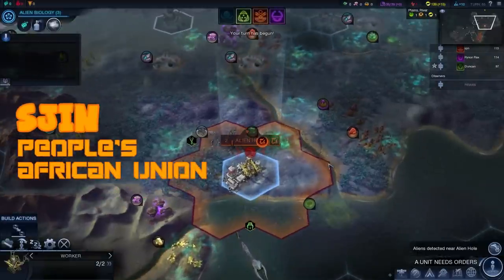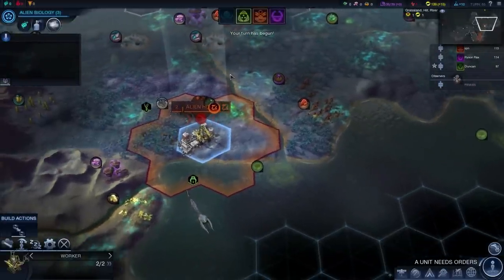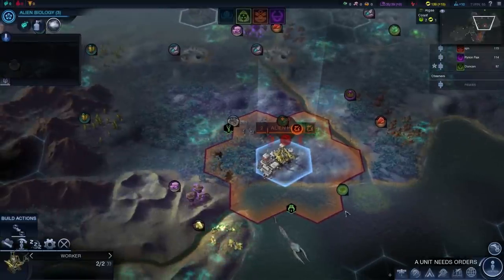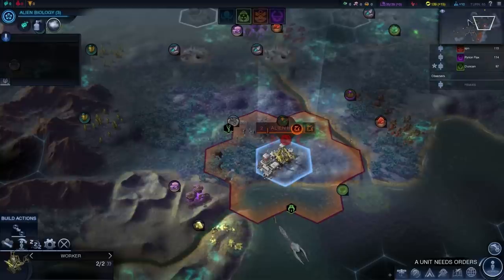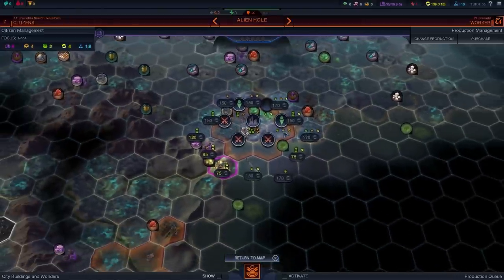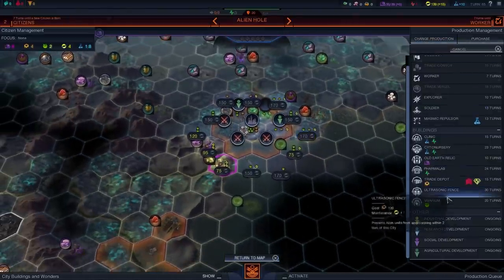The worm's getting close to A-hole — that's the name, Alien Hole. I'm really nervous about his position actually. You should build a fence. But the problem is always when you put down a new city like this, you just don't have any production. That just takes ages to get your first building out, especially when it's an outpost at the start.